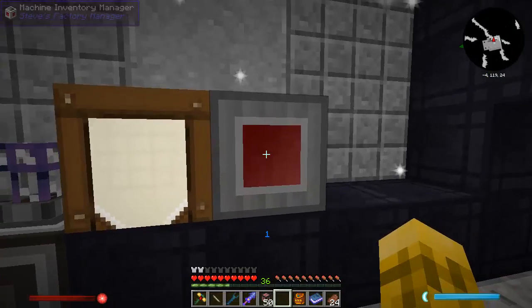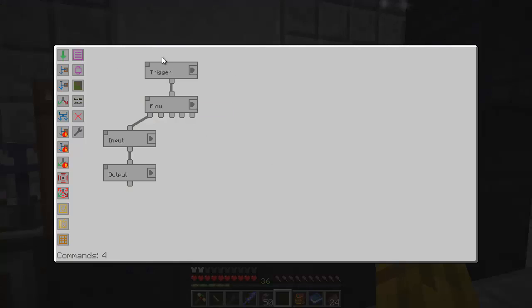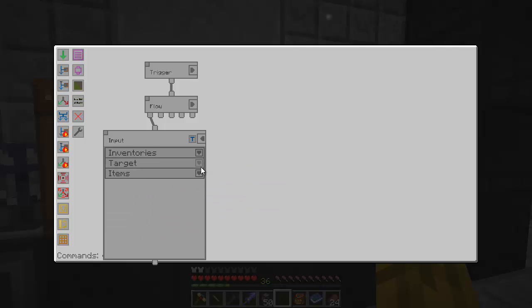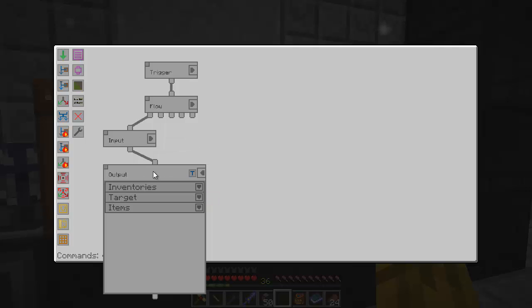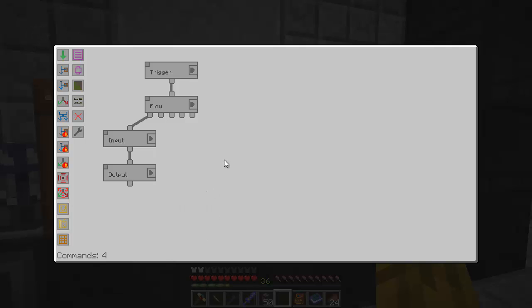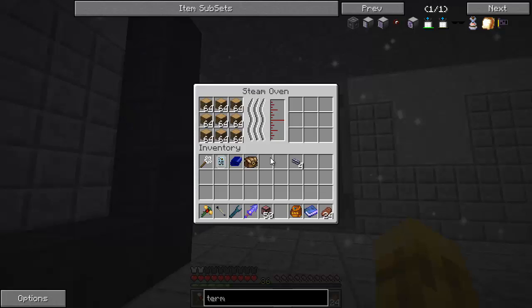The first trigger we're going to go from the interface — we're going to grab from the down slot, items whitelist oak wood — so it's going to grab oak wood and output it into the steam oven. Target down, items blacklist nothing. That should be putting wood in here — yes, okay.